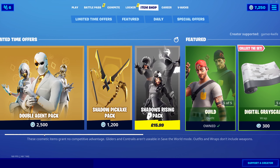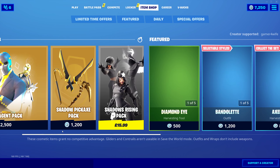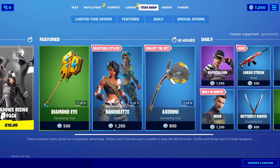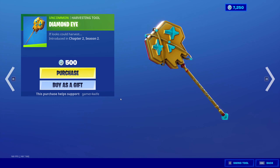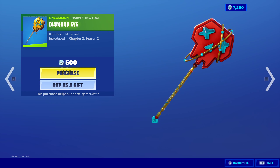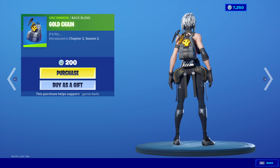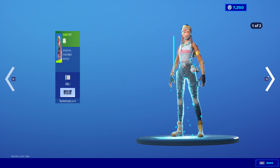Alright boys, we've got a whole host of new stuff. There's a brand new wrap, and he's still got the Double Agent pack, the Shadow Pickaxe pack, and the Shadow Rising pack — still plenty of time to get those. We've got the Diamond Eye back in the item shop.